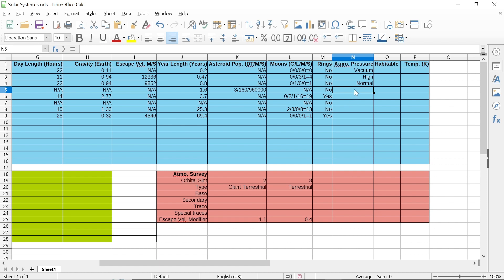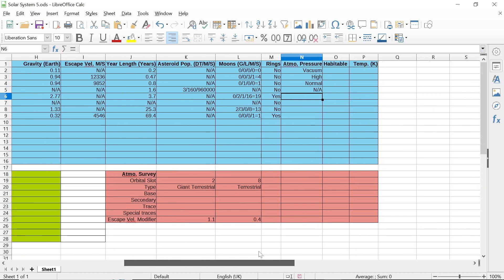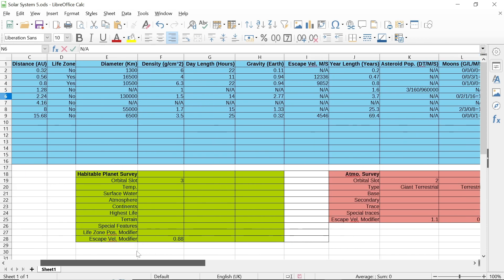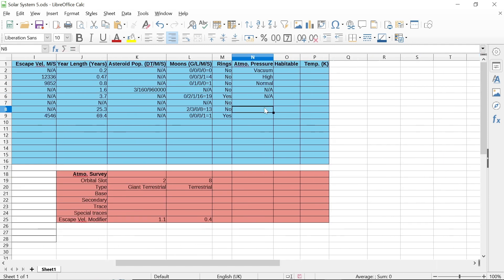Next we have our asteroid belt — it has no atmospheric pressure. Next comes the gas giant, which has a ridiculous atmospheric pressure that we don't calculate. Next comes empty space, which obviously is a vacuum — I'll just write an A. The next is the ice giant — don't care about that either.